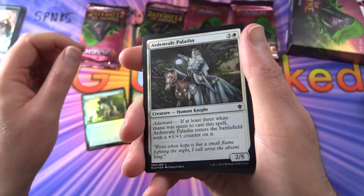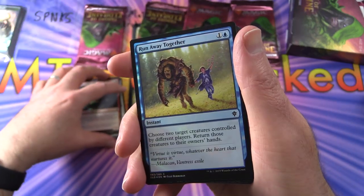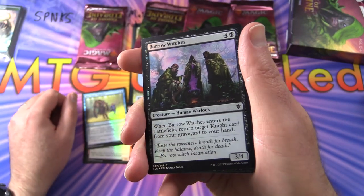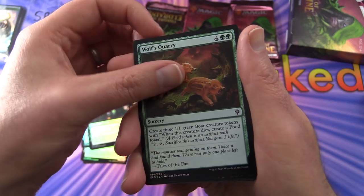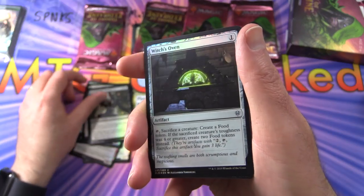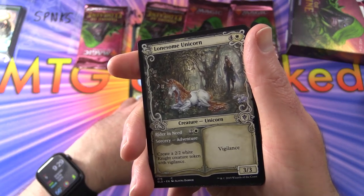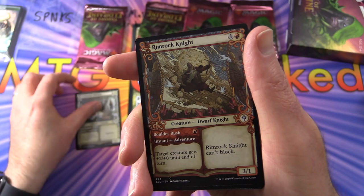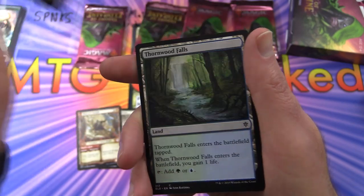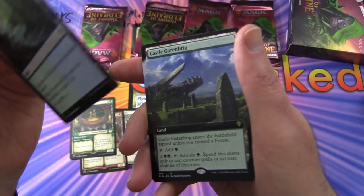Fell the Pheasant, Ardenvale Paladin, Bloodhaze Wolverine — the foils look brighter than the ones I did before. Runaway Together, Barrow Witches, Wolf's Quarry, Knight of the Keep, Bog Naughty, Witches Oven. Showcase cards: Lonesome Unicorn, Rimrock Knight, Curious Pair — these are non-foil. And a Thornwood Falls, nothing too exciting, also non-foil.